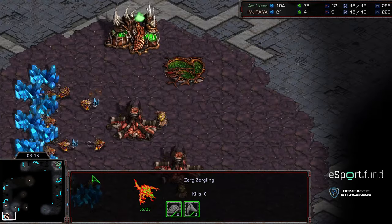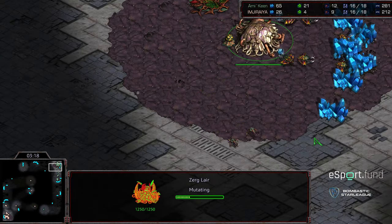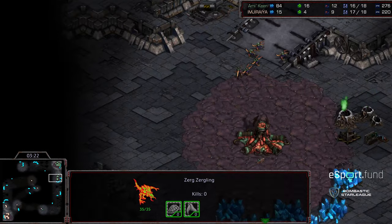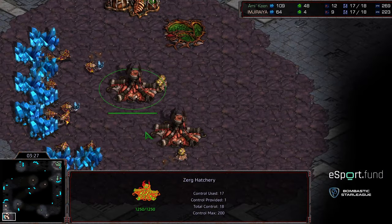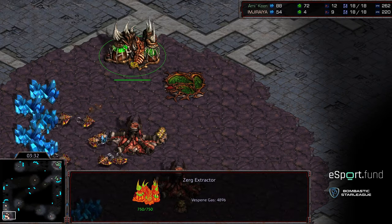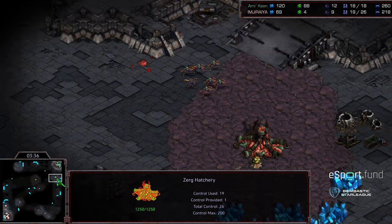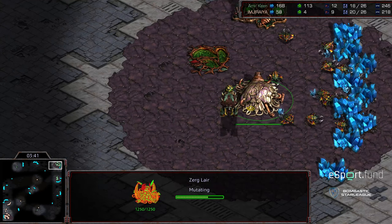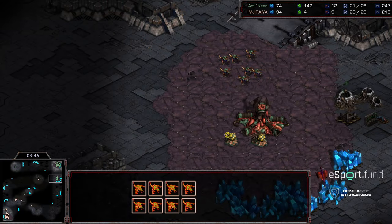Jiraiya getting the initial Zergling out in the field, getting speed. Comparatively, Keen has no speed. Immediate morph to Lair for Keen. So as long as he holds this ramp and can defend this hatchery, he'll be in an OK position. Keep in mind, Jiraiya as far as a follow-up is definitely going for a Zergling flood — in fact he's pulled out all of the drones on extractor to just be very aggressive. I feel like an Overlord might have been skipped right there to push to Lair once again. So basically, Jiraiya needs to get it done with the Zerglings he has on the ground.